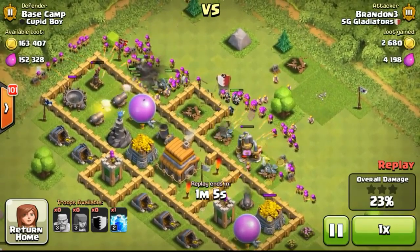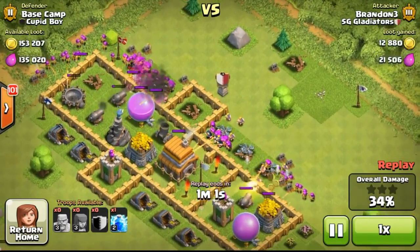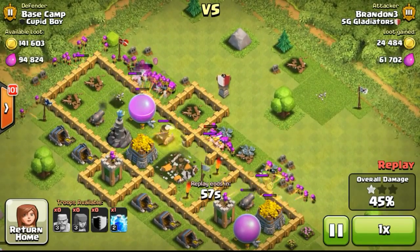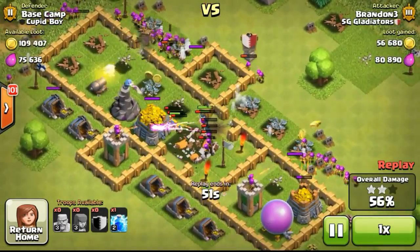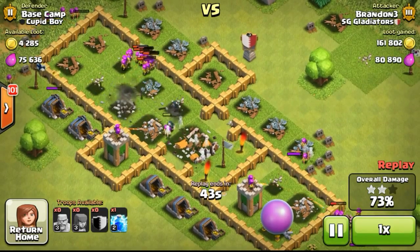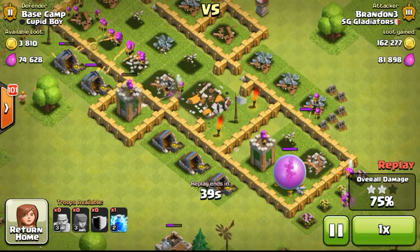Going ahead with the attack, I decided to drop the troops around the corners first to take out the exposed structures, eventually deploying my barbarians and archers in a multi-touch gesture manner as I usually do. Then just tearing through the base, deploying my clan castle with the wizards inside. Level 6 wizards do a lot of damage, and their HP is very high to tank off damage for the rest of my archers. Once they broke through the wall, they went in and took out the defences really quickly.